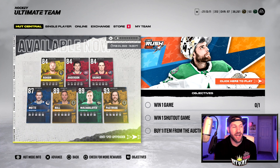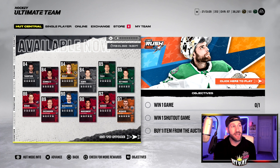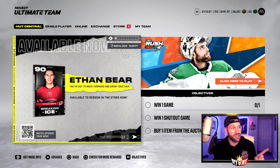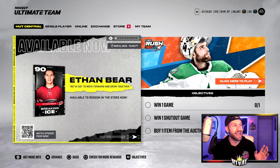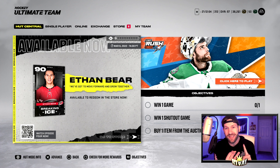In today's video we have some new prime times to go over. We have a free 90 overall in the pack store to show you guys — he actually looks really good and will help out that Rays and Canes team a lot. Also, the last couple of days we opened an ultimate choice pack and we have a humongous pool to show you guys — yes, a 95 overall. TikTok did see it first.